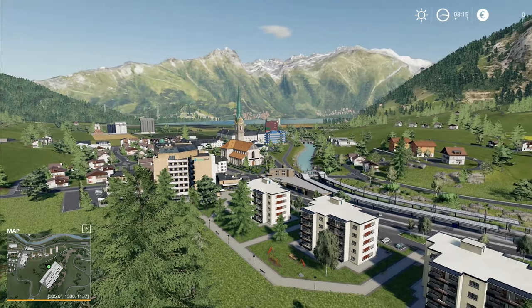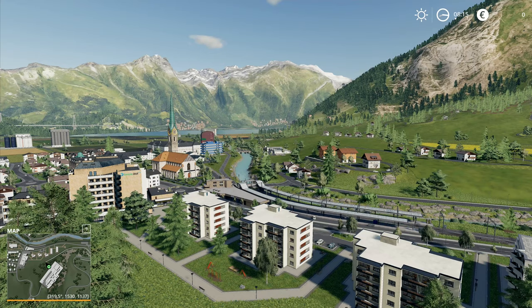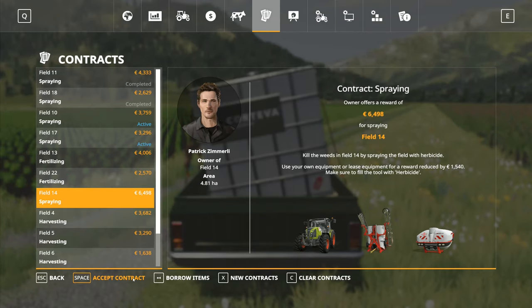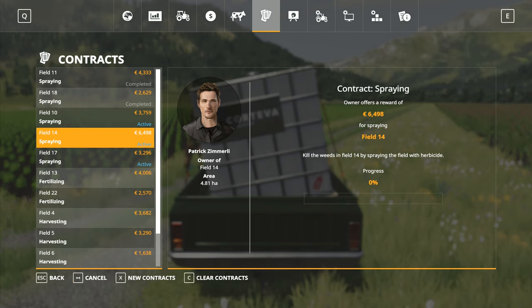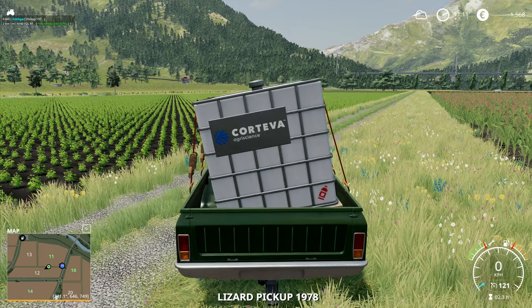Hey folks, it's Frithgar here. Welcome back to Farming Simulator 19 here in Erlingrad. Definitely going to be worth it — accept contract. So we got Field 14, and I'm going to go to Field 14 next, I think.